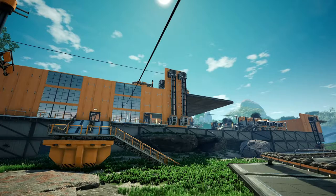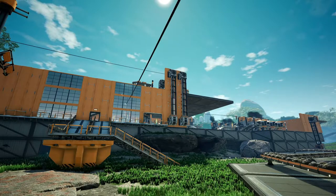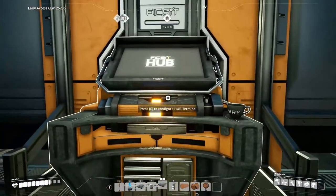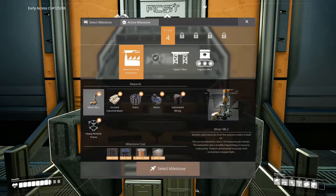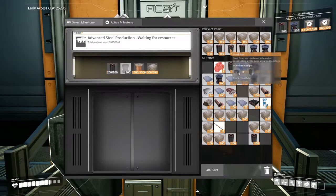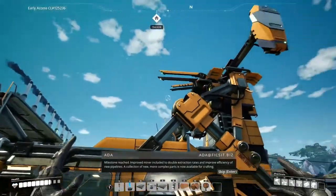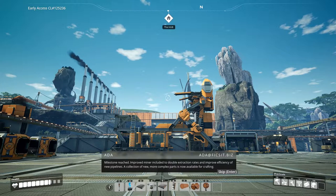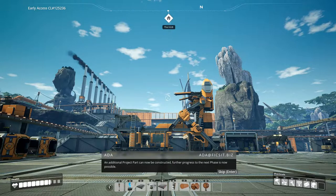I must get round to unlocking the power poles for walls so I don't have to have power lines draped across every single view. It is time to unlock another milestone - Advanced Steel Production - which will give us our encased beams and our Mark 2 miners. Milestone reached! Improved miner included to double extraction rates and improve efficiency. A collection of new more complex parts is now available for crafting, and further progress to the next phase is now possible.